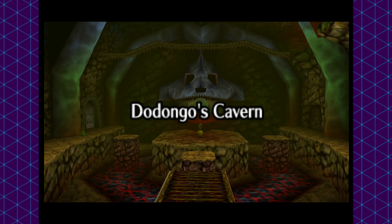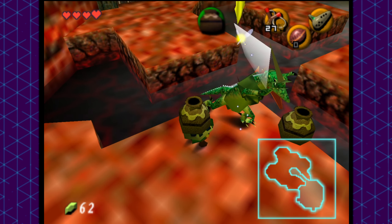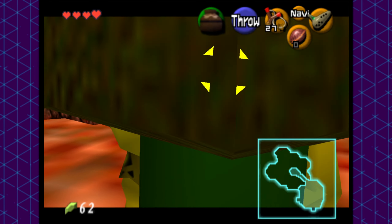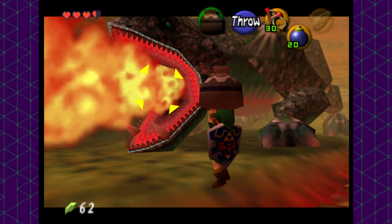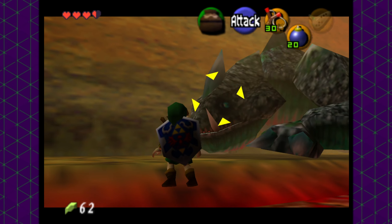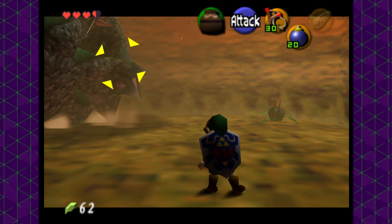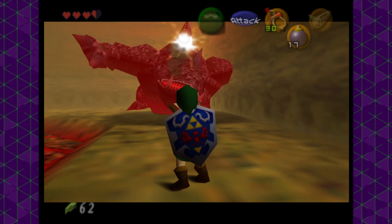Moving forward to Dodongo's Cavern, there isn't much to talk about here. The most challenging part would be the Lizalfos fight, but those are actually pretty trivial — they're tall enough that we can just throw pots directly into their face. Moving to King Dodongo, he's a total pushover. If Goma was a skillful test in patience and perfect spacing, King Dodongo is a test in trying to stay awake. Throw a bomb in his mouth to stun him, smack him with a pot — easy clap.